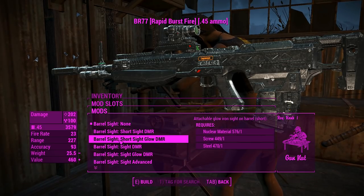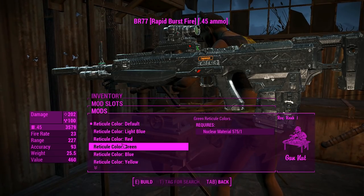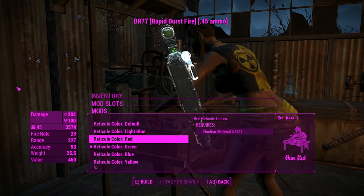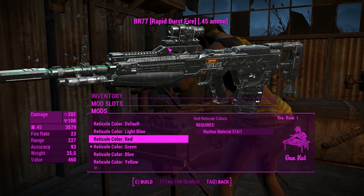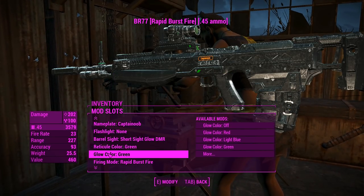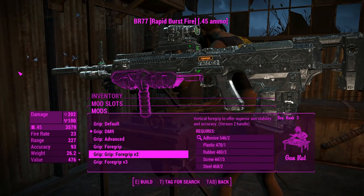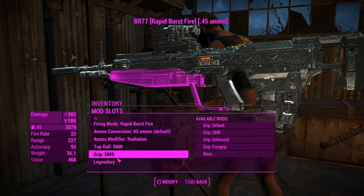We can chuck on a barrel sight so it'll look more like the DMR from Halo Reach — you probably noticed it was missing something, but now it isn't. We can change our reticule color. This mod doesn't actually contain any scope textures, so we're just going to be using the regular reticules when we aim down the scope, which is fine. Let's change that glow color to green and move on. We can change the grip — let's go for that DMR grip. You can actually chuck on a full grip on this too, which is really awesome, and that'll work in third person as well as first person.